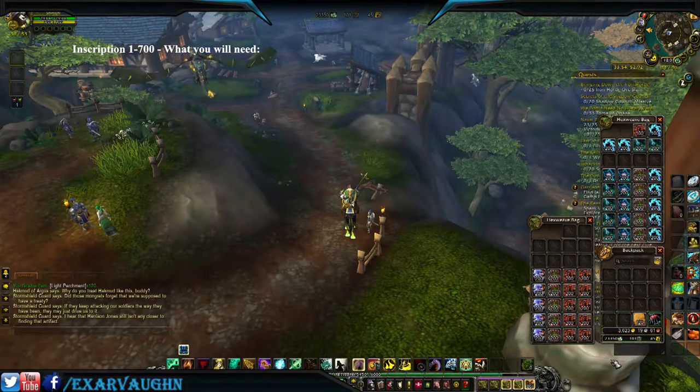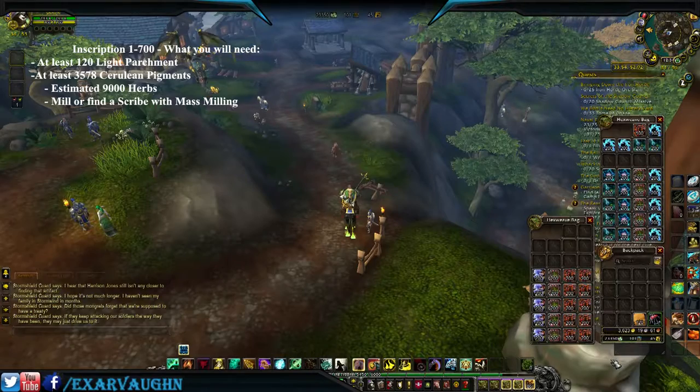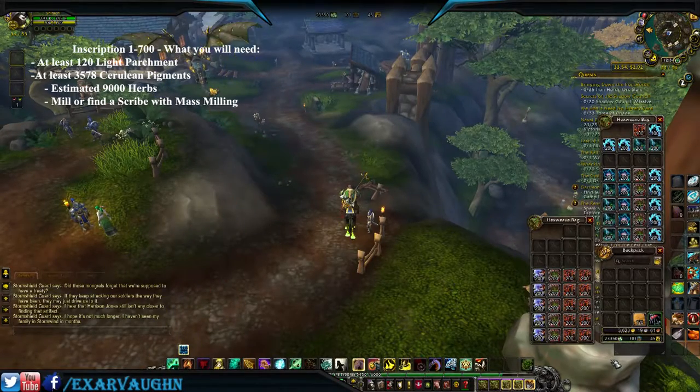To do this you will need 120 light parchment and 3,578 cerulean pigment. The pigments come from herbs — if you mill them, you're going to need about 9,000 herbs minimum, with five herbs per mill stack.